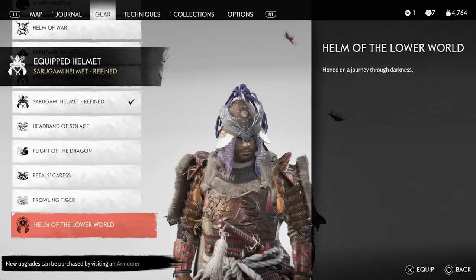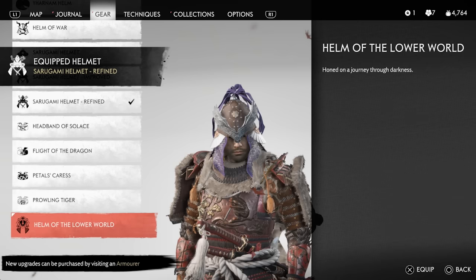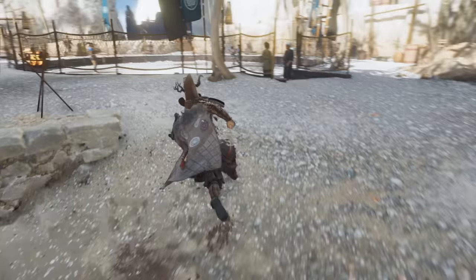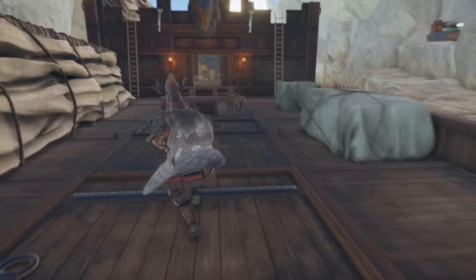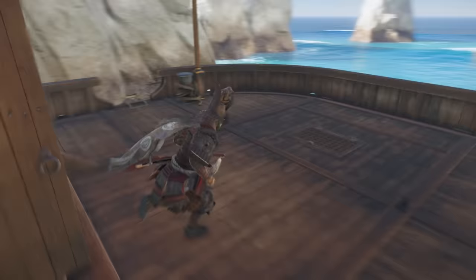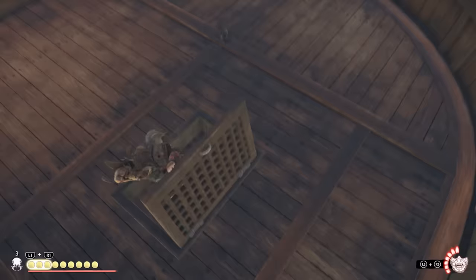This brings us to the final helmet in today's list, one that not many people seem to be covering. It's called the Helmet of the Lower World and it's easy to miss. You acquire it from the ship docked in Funes Refuge, but only after finishing the part of the Iki storyline that involves capturing a Mongol ship, so it unlocks a bit later in the campaign. Make your way to the back of the ship, find the hatch, go underneath the deck, and open the chest to get the Helmet of the Lower World.